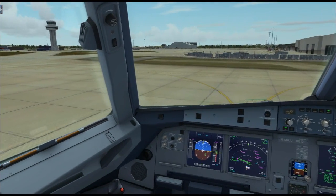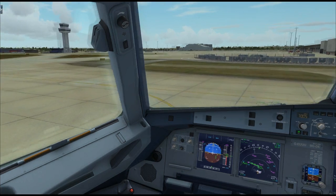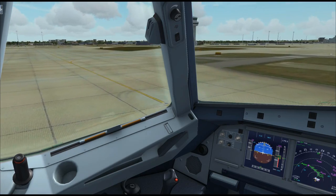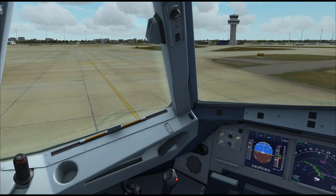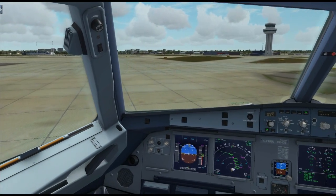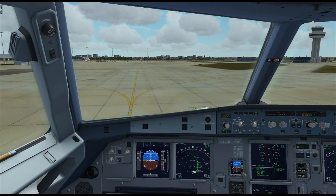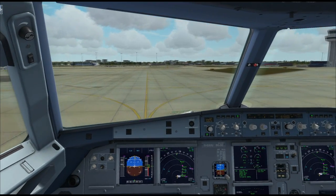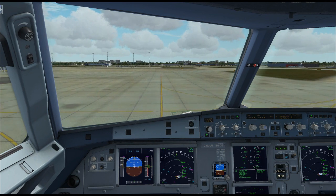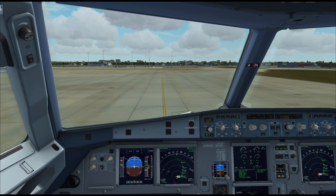We're going to do the turn again — left rudder pedal, not too much, try to be smooth. Now we are on Romeo. Just going to line up and increase power a little bit, then follow this down until it joins up with Juliet.